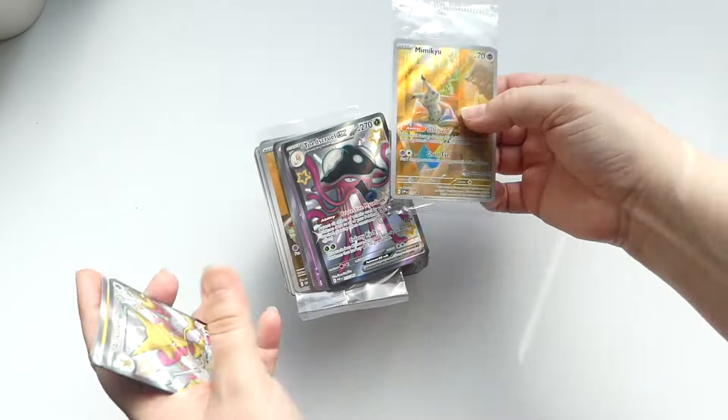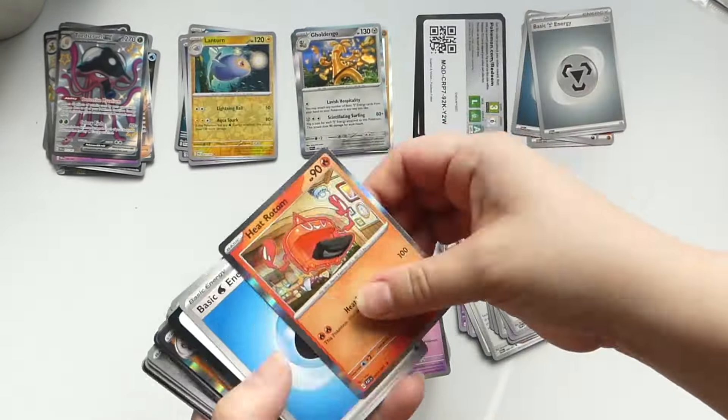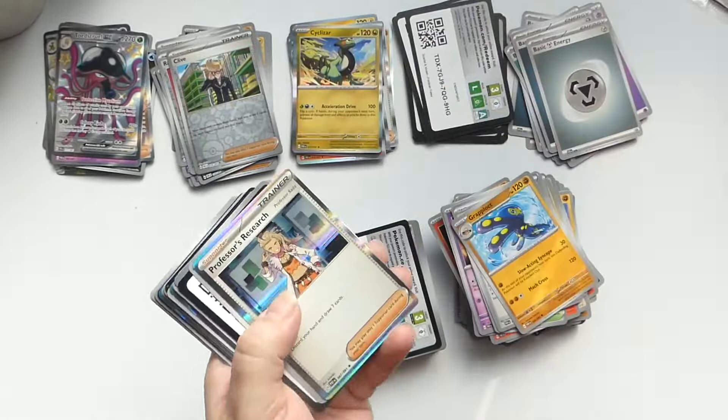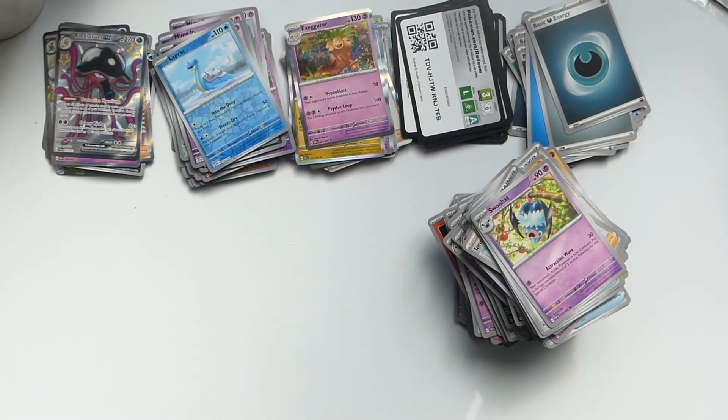From there I go ahead and sort everything into different piles: one pile for big hitters — ultra rares and above that I haven't pulled before; a pile of reverse holos; a pile for holo cards; a pile for code cards and energies; and then a big pile for commons and uncommons. I do this because it makes the overall sorting process go quicker, since they all go into different spots in my binder and get a different type of sleeve.